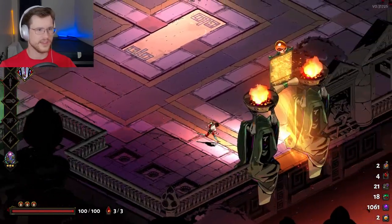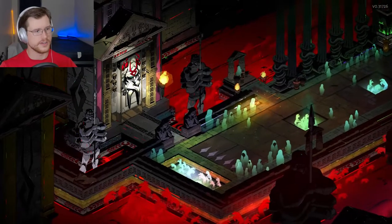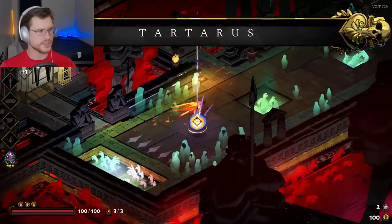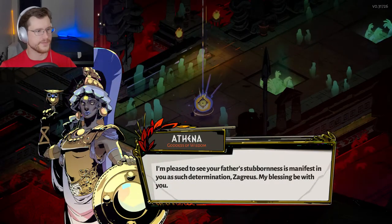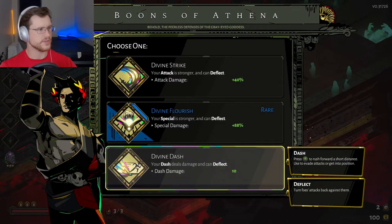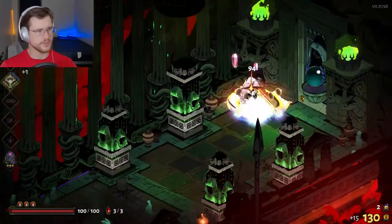Let's go ahead and start this again. So let's begin our escape. This time we're starting with just the regular dash of the son of Hades. Let's see what Athena has for us. I'm going to take Divine Flourish. What I like about Athena is that she offers lots of deflect opportunities, which are typically very good.